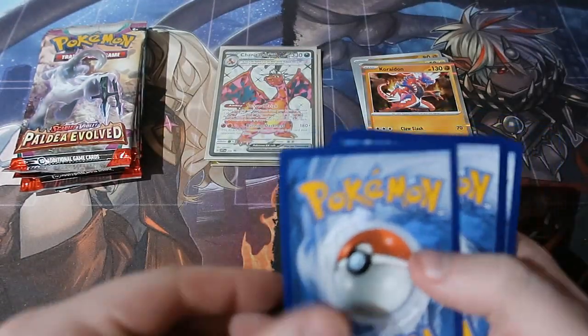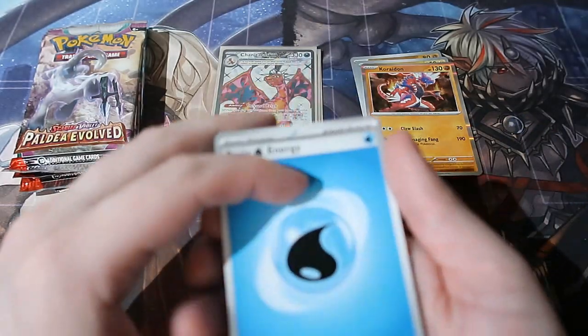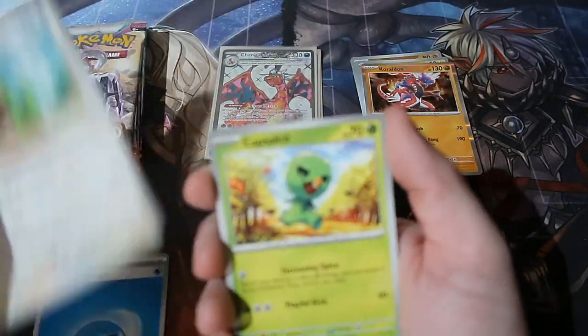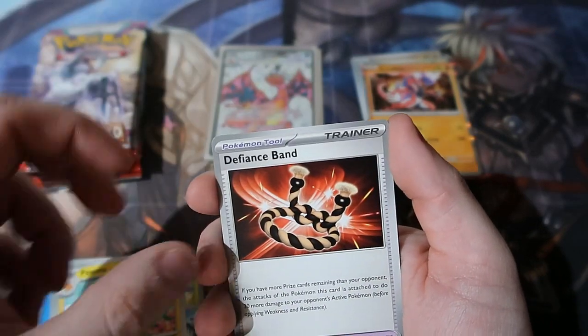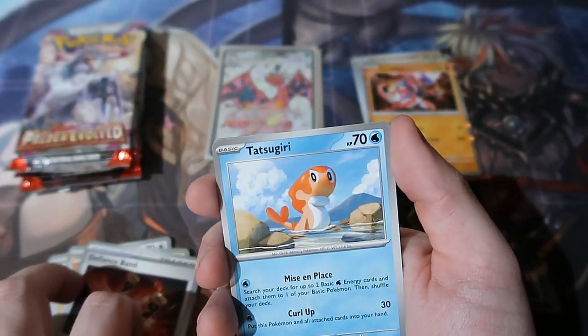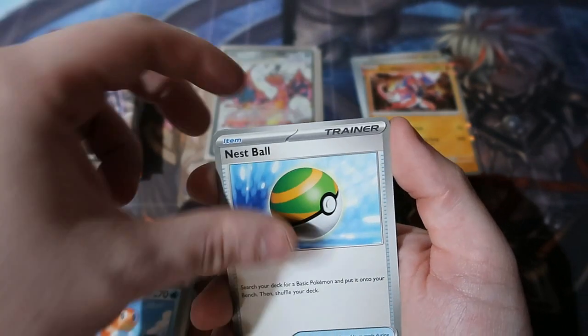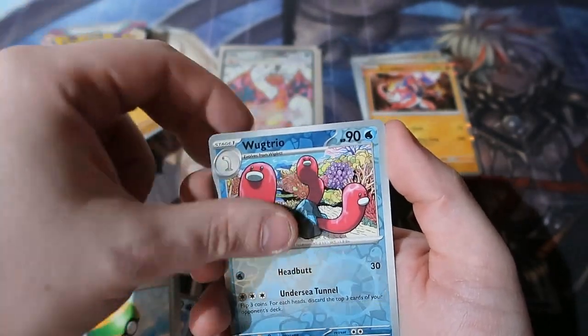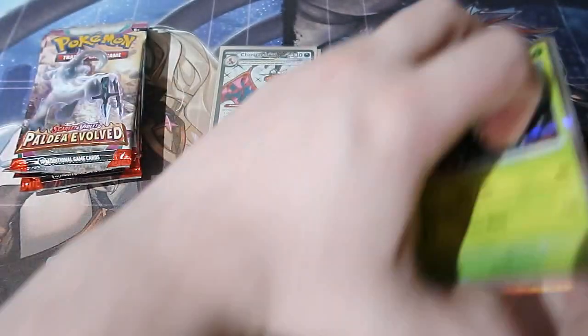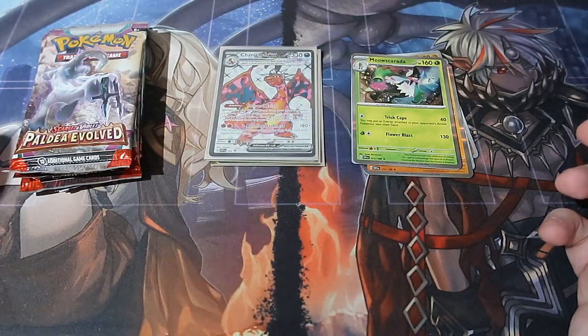You do what you have to do. Pokemon have gone and guaranteed you get a holo in every pack now, which is stupid. Capsations, Pawmot, Band, Tatsugiri, Nest Ball, Meditite, Wugtrio, and a Meowscarada - another normal holo that we don't need.